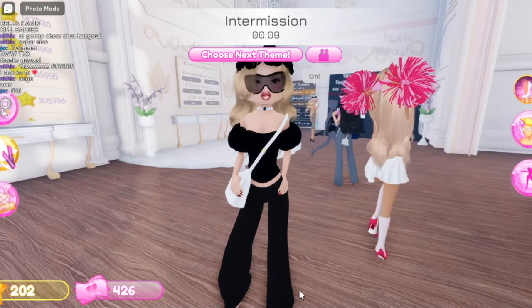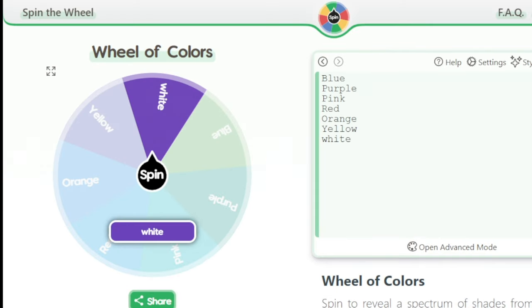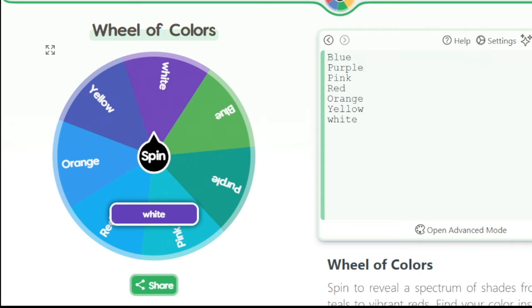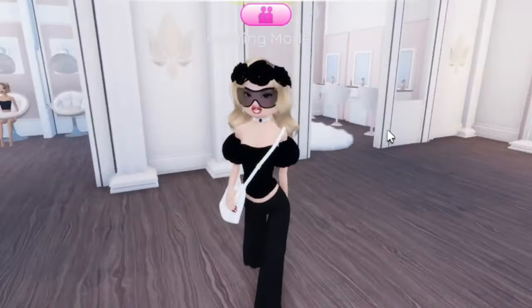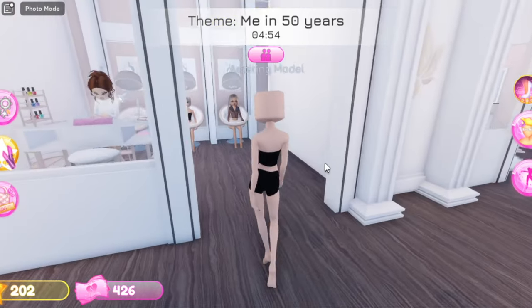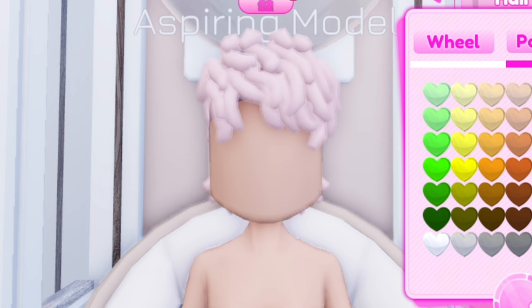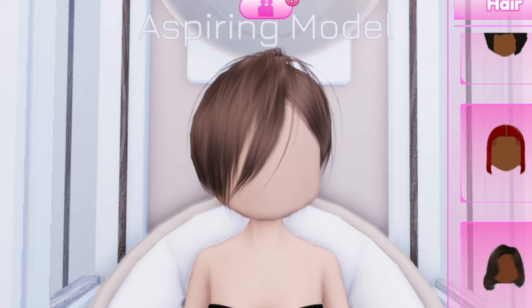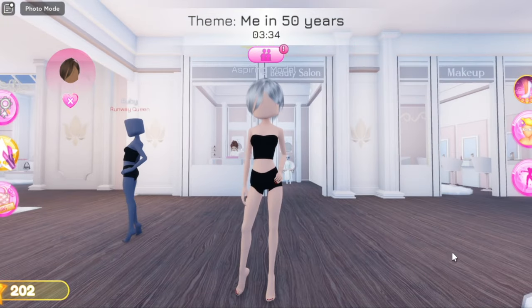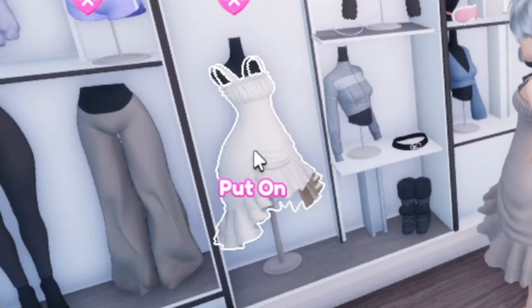Let's go ahead and pick our next color. I got white! Now let's see what the theme is. The theme is 'Me in 50 Years' — this is perfect, the theme is complementing the color. In 50 years I'll be old, so I want short hair. I'm gonna slay — I'm gonna be a baddie. We're going for actual white hair. Let's try to find a slay outfit.